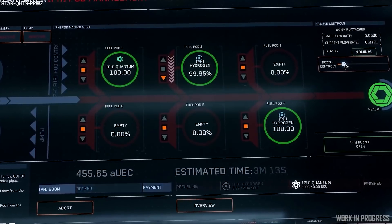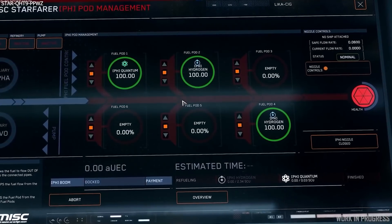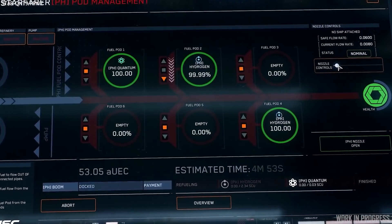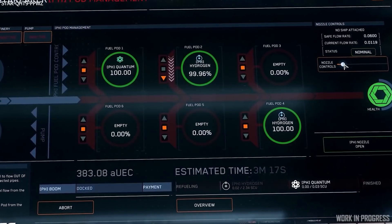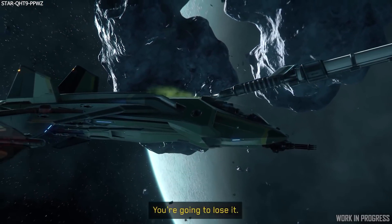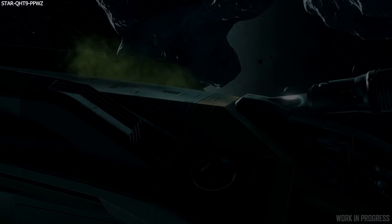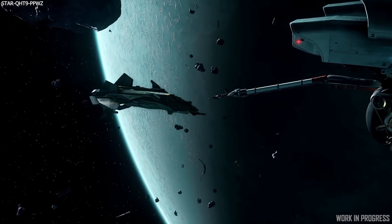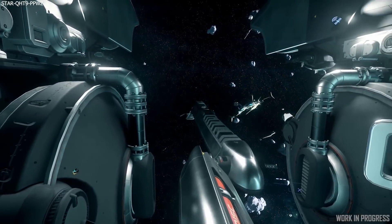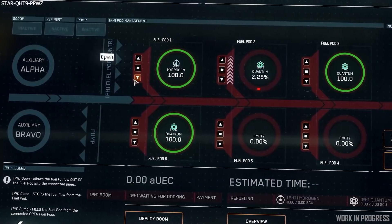It shows you the cost and estimated duration of the transfer in real time based on the nozzle flow rate, which is a nice touch. The ship being refueled will only take on as much fuel as requested — if you keep the flow going after they've had their fill, that fuel will just be ejected into space. So the skill will be managing the speed and safety of the transfer. Once the ship is full it can undock and the job is done.